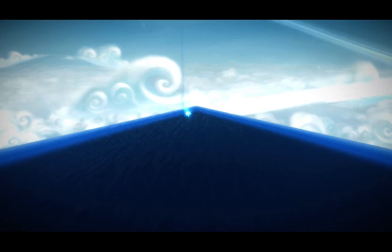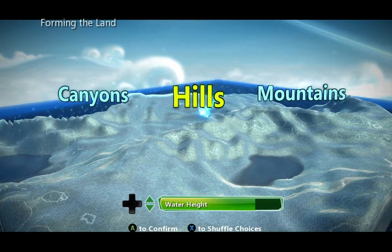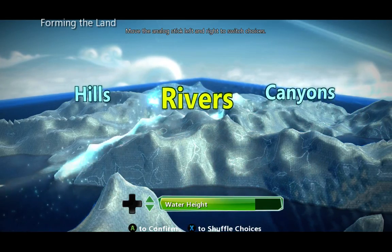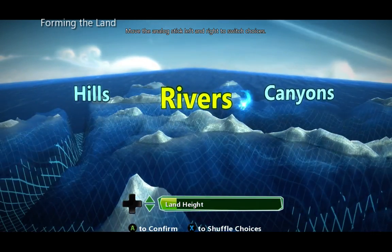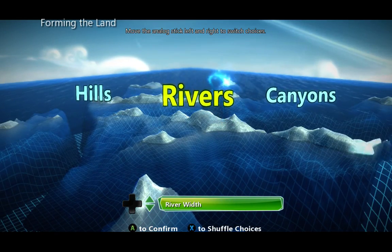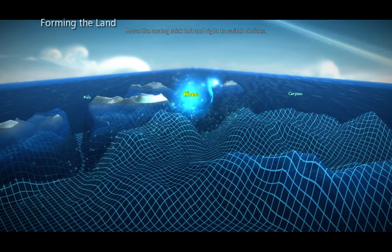Shall we begin at the beginning? The first thing is I want to pick rivers, and it's not one of my options. So I press X to shuffle my choices until I get rivers as one of the options. Set the water height all the way to the maximum, the land height all the way to the minimum, and I change the river width all the way to the maximum. Choose rivers.